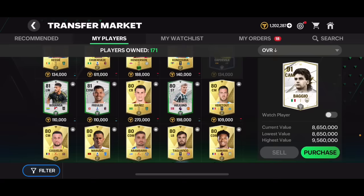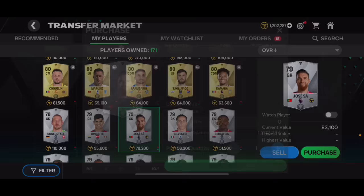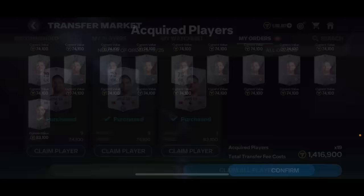So I'm going to get 19 of these cards for 1.4 million coins, and I'll be able to sell him for 1.8 million. That's going to be quite a decent amount of profit. I actually spent 1.416 million — it's still about 1.4 million. I spent 83,000 on the last one because I wanted to get it quickly, but it's still just about 1.4 million coins total.